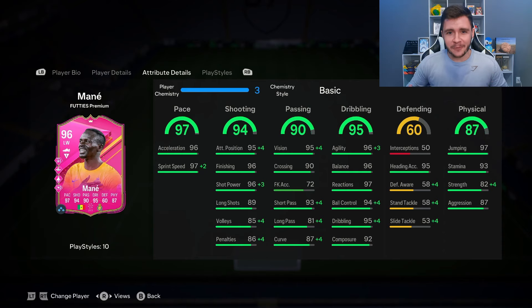The 94 shooting is going to be a really important stat because we need him to be very clinical. They gave him the Finesse Shot play style plus, which is fantastic for him to have. He also has the five-star weak foot, 95 attacking positioning, and 96 finishing, so he should be very clinical. He does have 96 shot power but only 89 long shots, so you may want to give him a chemistry style to help out with that.